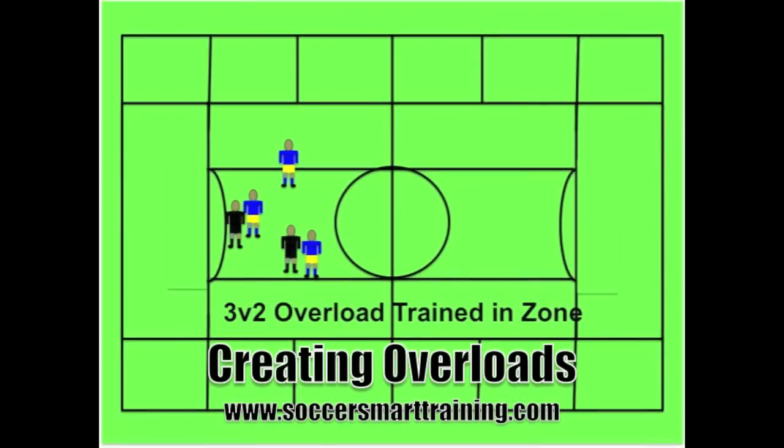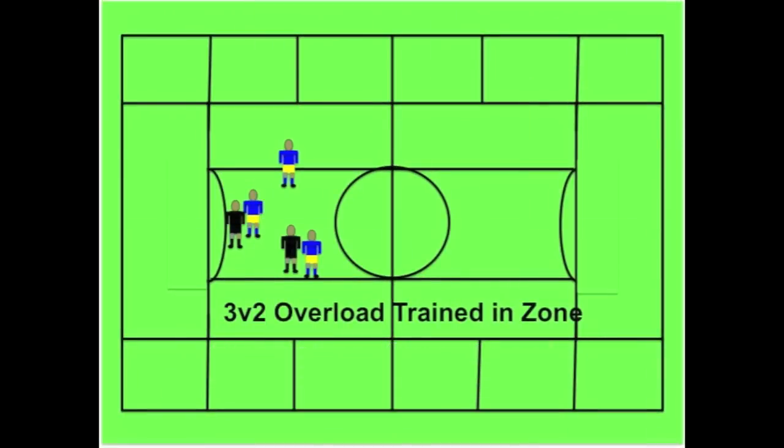What I'm showing you is a 3v2 overload in a central area of the field. When you break up the game positionally into these grids, players can be assigned certain responsibilities and areas. So when the ball gets worked into the middle of the field and there are only two defenders, we can shift in another attacking player to make it a 3v2 in the area where the ball is. The idea is: wherever the ball is, can you create some sort of a numerical advantage in that area of the field?